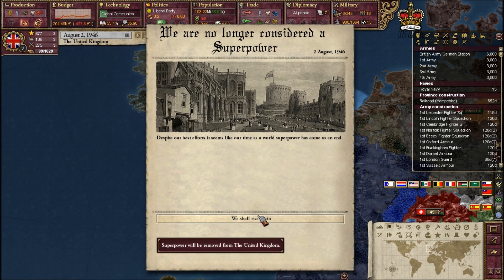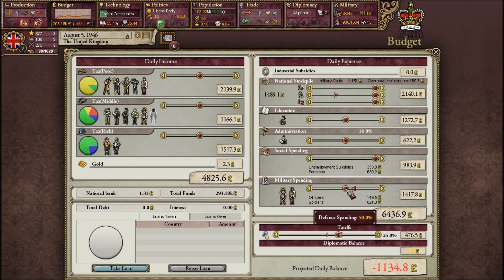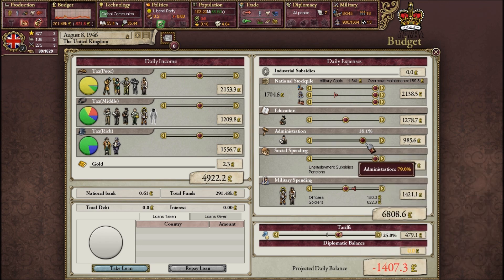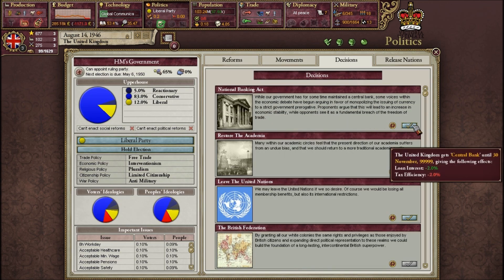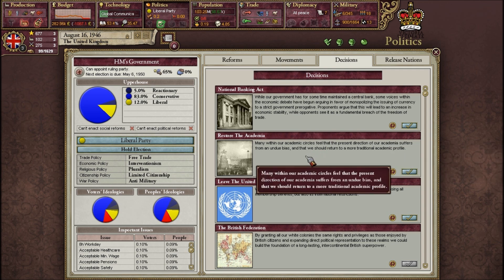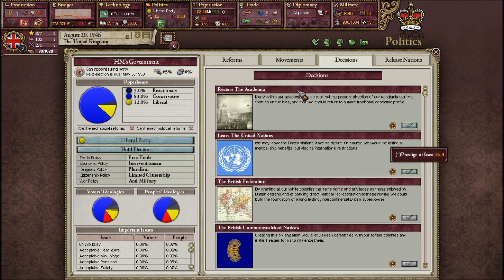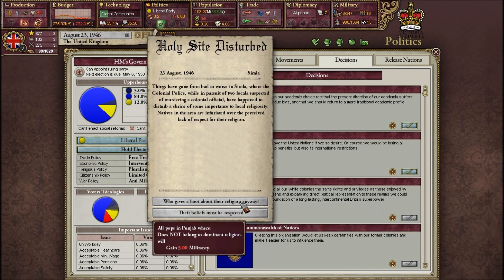We are no longer considered a superpower — we were a superpower for a very short amount of time. My administrative ability is god-awful, so let's just pour money into it for the British Empire. Let's also do the National Banking Act and set up the Central Bank of Britain. I'm not going to restore the academia, but I am going to try to do the British Federation.